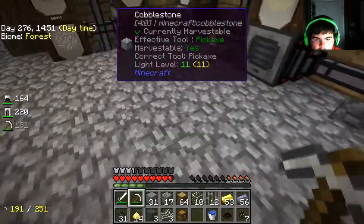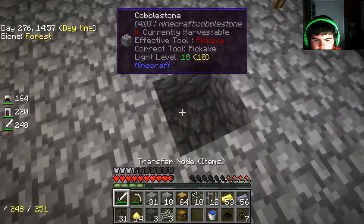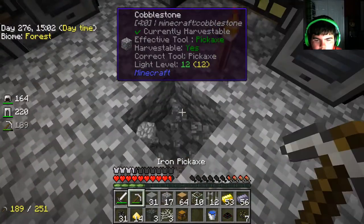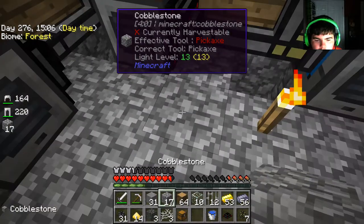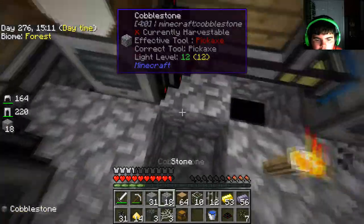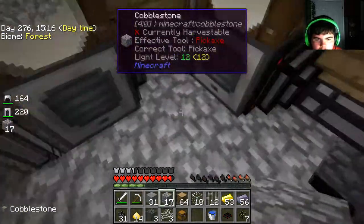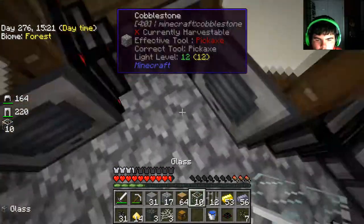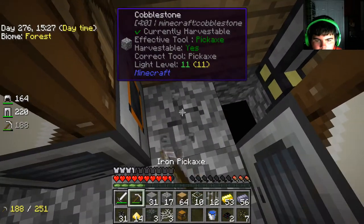I'm looking at potential things. The reason I wanted the alloy smelter was to make pulsating iron ingots — I think we have like one or two. We ended up having three, so I think I have the required stuff. I'll come back to that one.